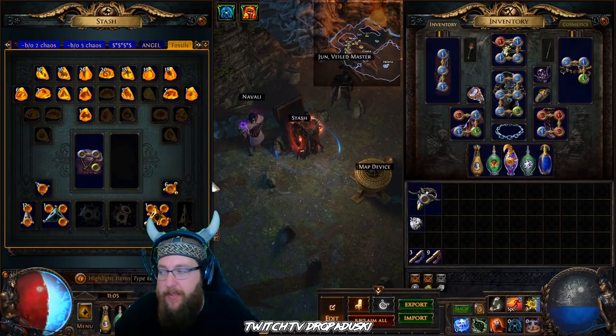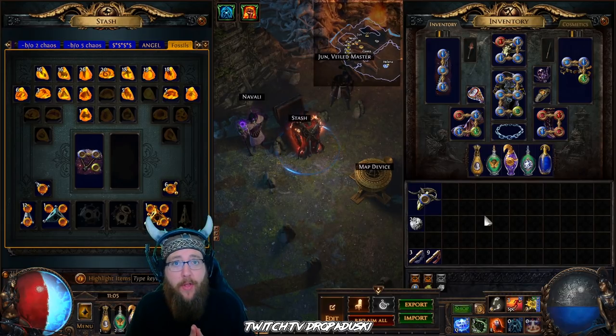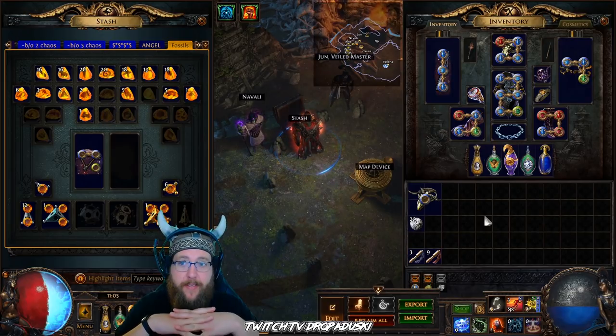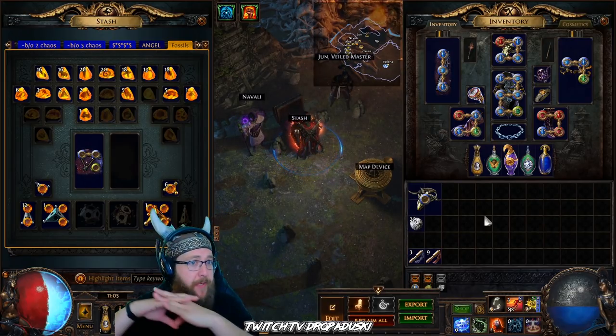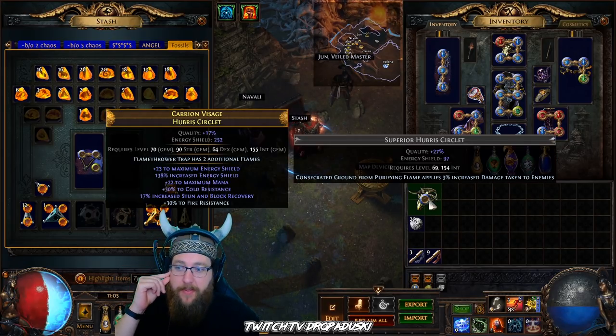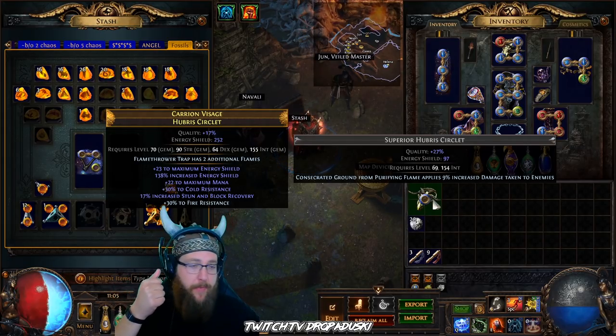When you're doing helmets or gloves — basically anything — that base quality is going to increase the primary base stat of that item. So for this it's energy shield; if it's evasion, it'll be evasion. Always remember that if you have perfect fossils, it's totally worth it to try and get that extra 7%, especially if this is something you're going to be using for end game.